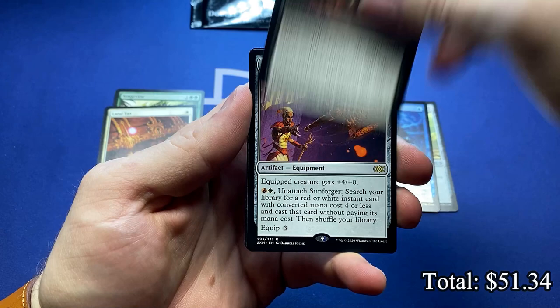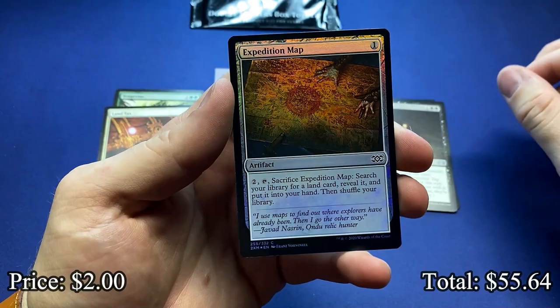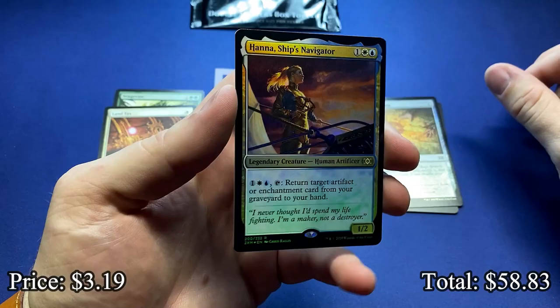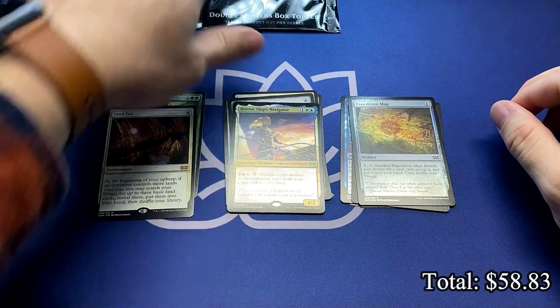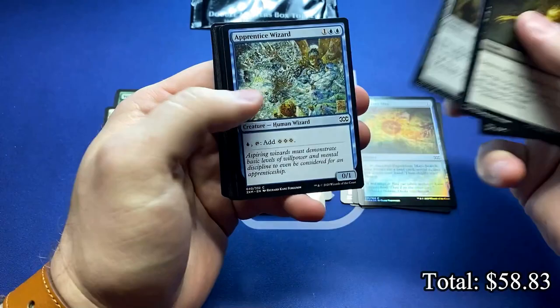Sunforger, great for your feather deck. And the Duplicant. You all know I love Duplicant. Expedition Map. And our first foil is a foil Hanna, Ship's Navigator. It's a foil commander — always commands a little bit higher dollar. We even got the Booster Therapy Playmat out here, which by the way, if you like the playmat or if you just want to check out the other merch we have for sale, head out to boostertherapy.com. That is where it is all at.